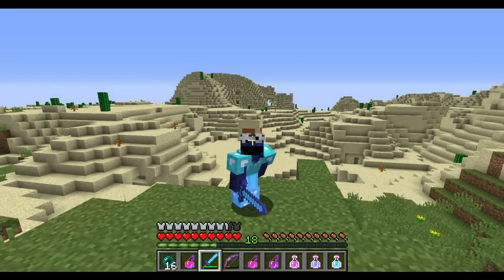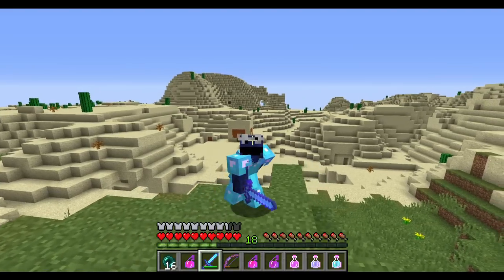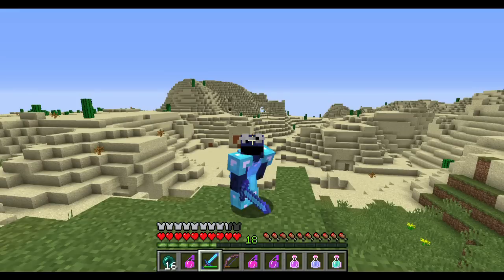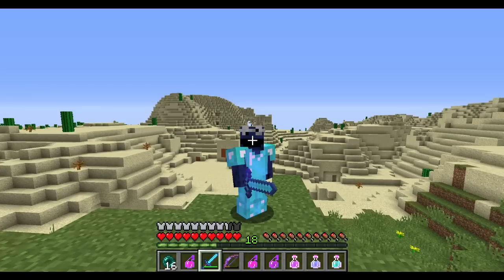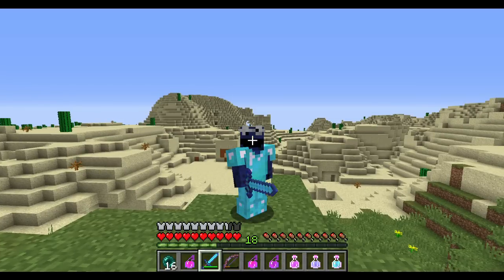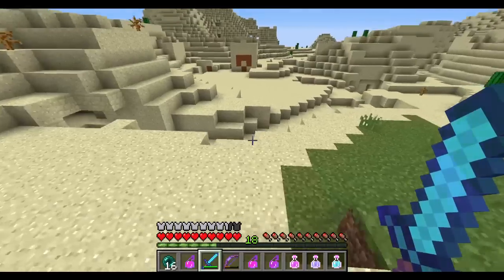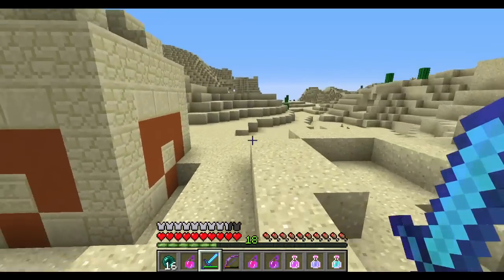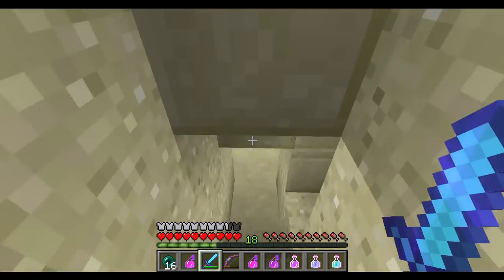Welcome back to the V4 vanilla server, here with PhD Phil. We're someplace new — there's a mostly buried desert temple behind us, because I've been out wandering the desert. You can guess by all the potions in my hotbar: it's time for a wither fight. We're going to do it in the temple, since it took a while to find a place not near anybody's base.